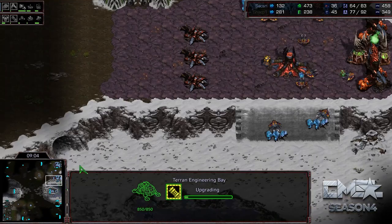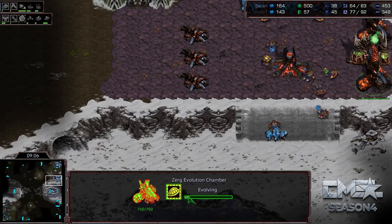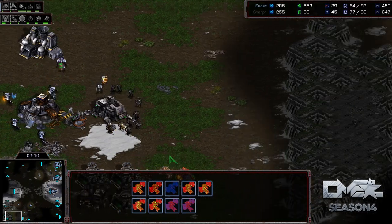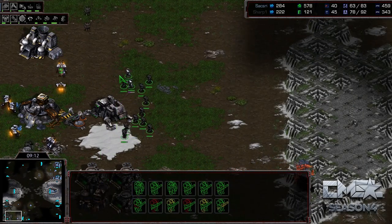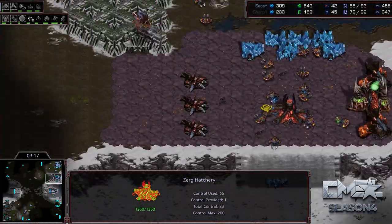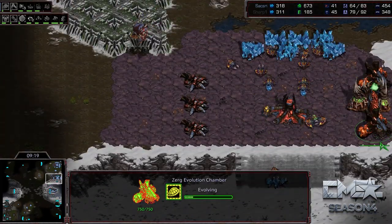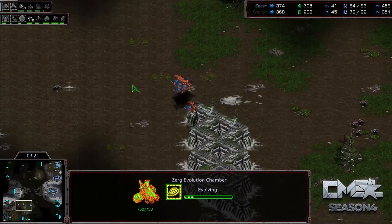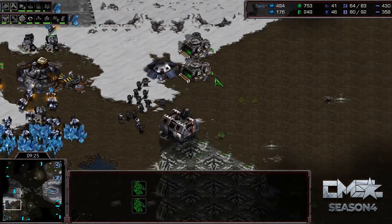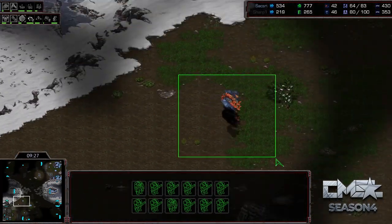Notice how the plus two attack is here and the plus two Carapace is just about five seconds ahead of it — that is optimal. If you are keeping up with upgrades against the Ultras, you can fight them. If the Ultras are a whole Carapace upgrade up against the Marines, then you'll just lose the battle. It really turns on a dime, to be honest.